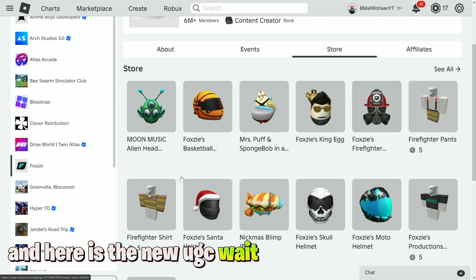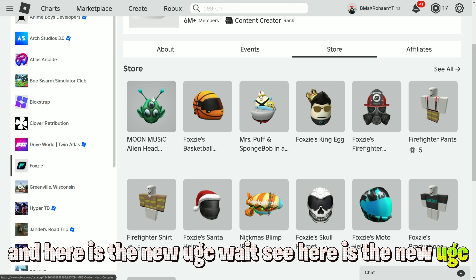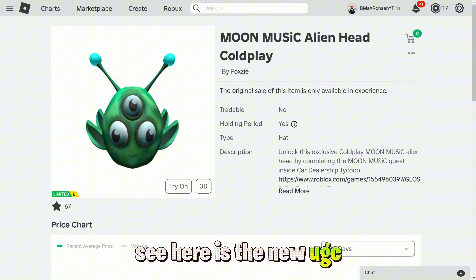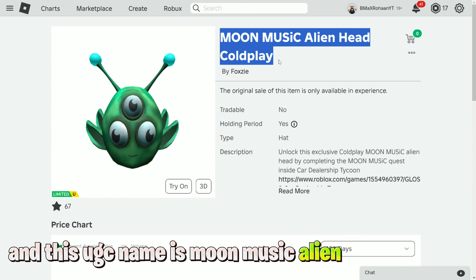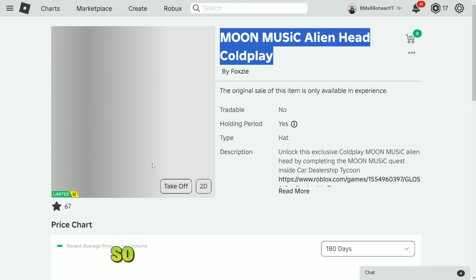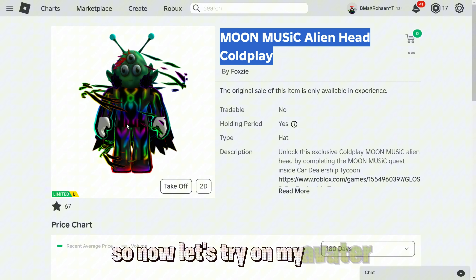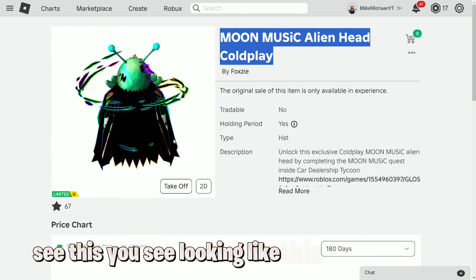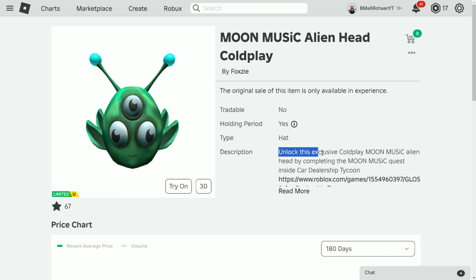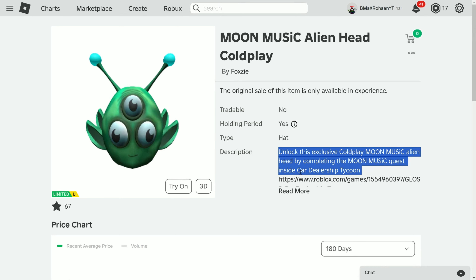Here is the new UGC — the Moon Music Alien Head Coldplay. Let's try it on my avatar. This is how the UGC looks on your avatar. The description reads: unlock this exclusive Coldplay Moon Music Alien Head by completing the Moon Music quest inside Car Dealership Tycoon.